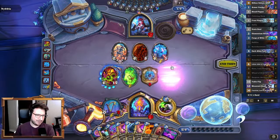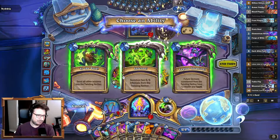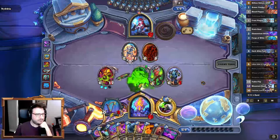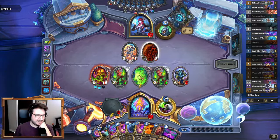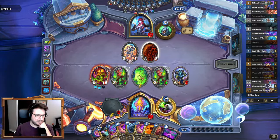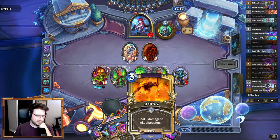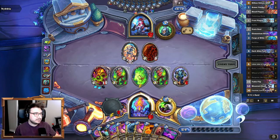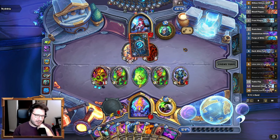Just because if he does steal Sargeras, at least my Imps have Taunt. And if he somehow kills these two Imps and goes face with the Giant, I have a decent amount of healing in hand. Yeah, Rexha's pretty good here.